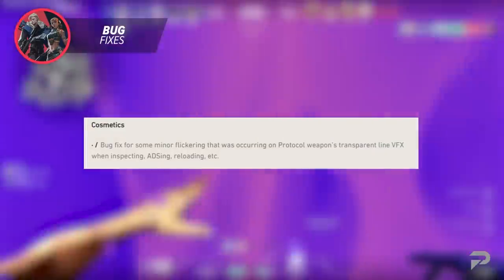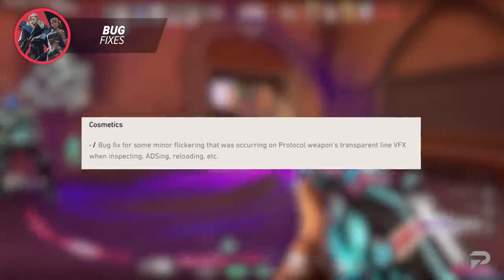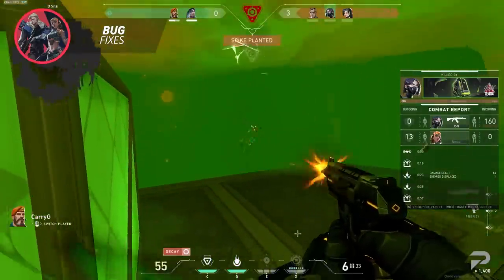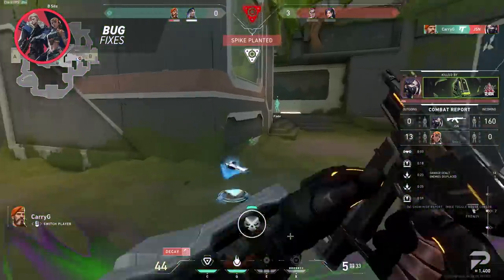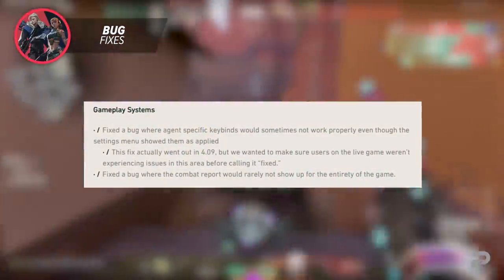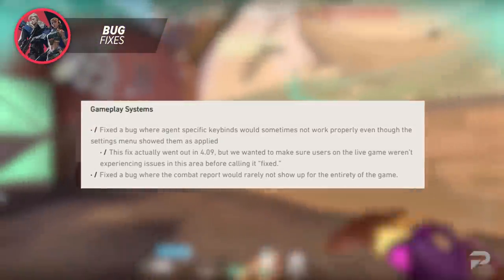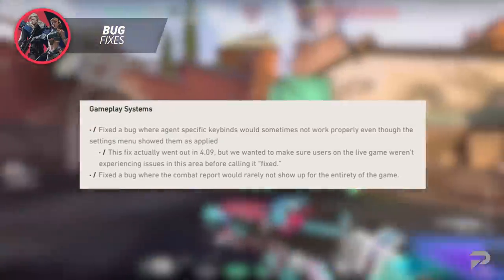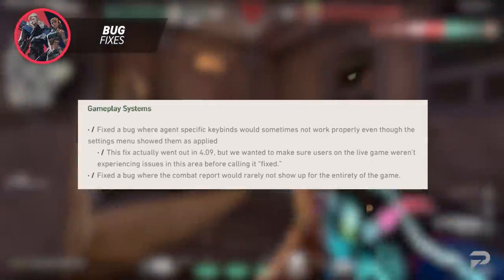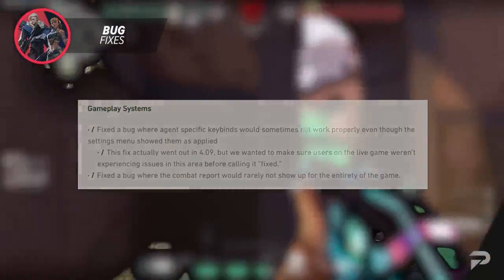In cosmetic bug fixes, there is now a fix for minor flickering that was occurring on Protocol weapons via effects when inspecting, ADS-ing, and reloading. In gameplay system bug fixes, a bug has been fixed where agent-specific key binds would sometimes not work properly even though the settings menu showed them as applied — note this fix actually went out in patch 4.09, but they wanted to confirm users weren't experiencing issues before calling it fixed. They have also fixed a bug where the combat report would rarely not show up for the entirety of the game.